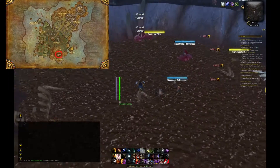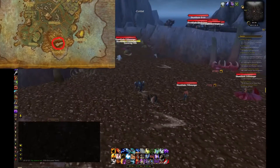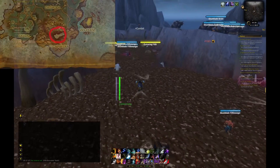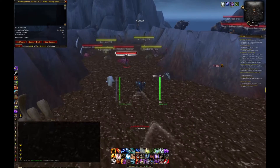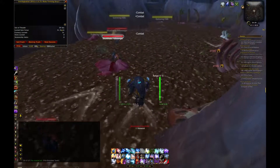First of all you need to go to the Isle of Thunder and travel all the way down to this marked zone on the map. Here you will find what looks like a small shallow lake filled with dark water, but it's actually ooze.